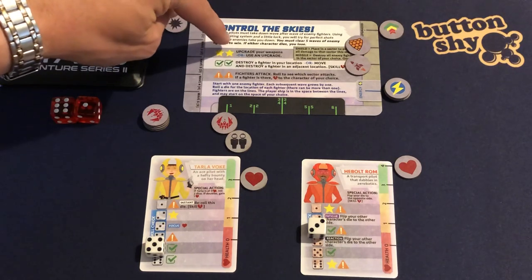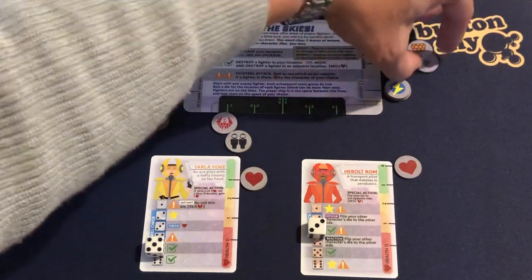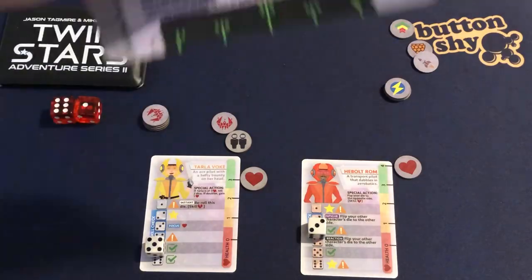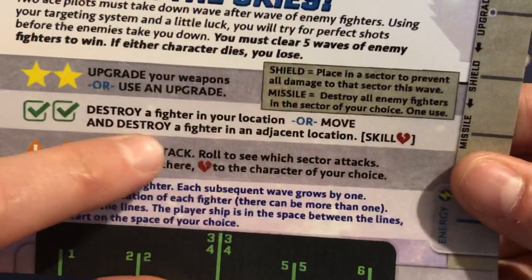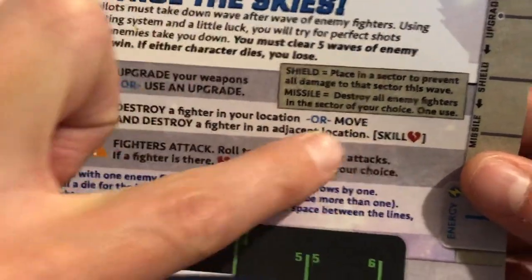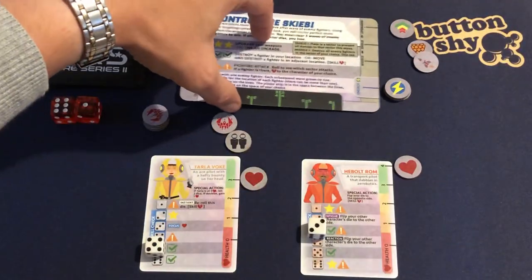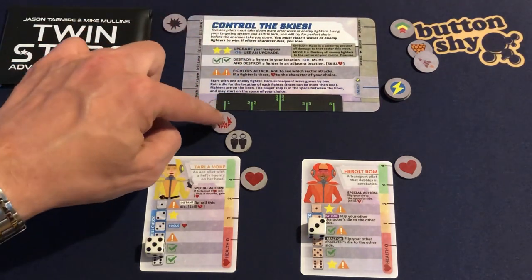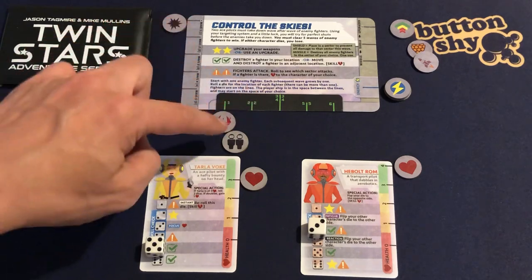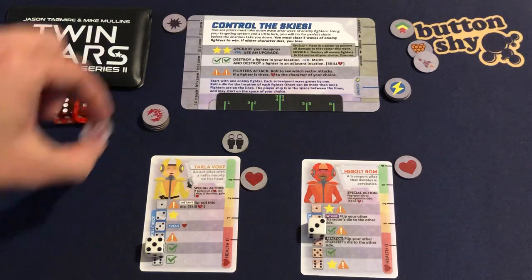With this scenario, we want either combos of double stars or double check marks. We can either destroy a fighter in your location, or move and destroy a fighter in an adjacent location — but the move-and-destroy requires a skill check. We've started brilliantly — we've got a fighter in location one and we are between location one and two. We destroy it. End of wave one.